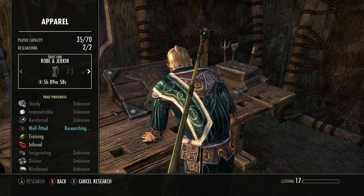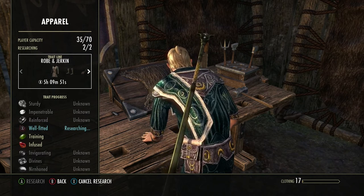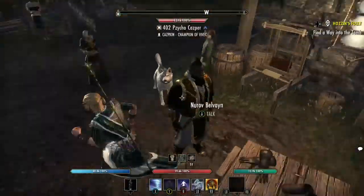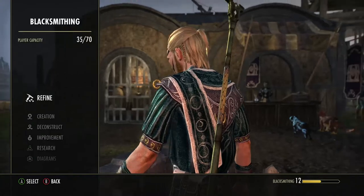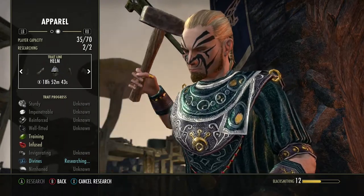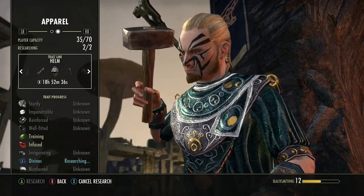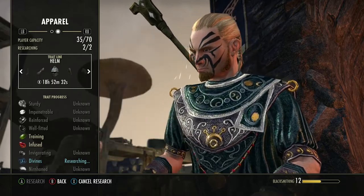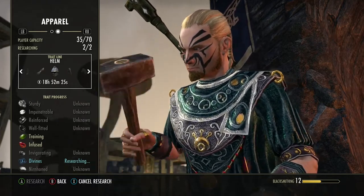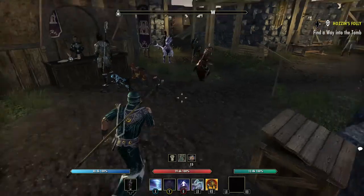Once I got Training done I went to Infused on most pieces. I haven't gone to Divines yet because Divines is the most expensive trait in the guild store and harder to find. On the heavy side, Divines aren't used as often so prices are lower — useful if you're on a magicka or stamina build. If you're working on a tank build, Sturdy and Reinforced are going to be more expensive for you in the guild store.